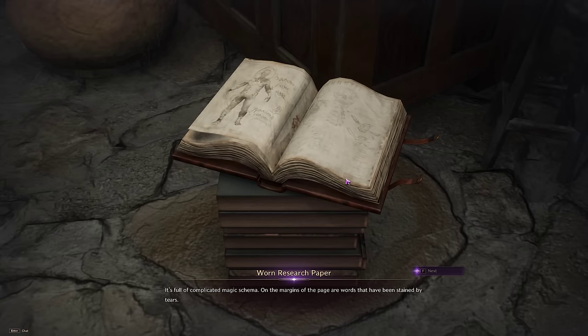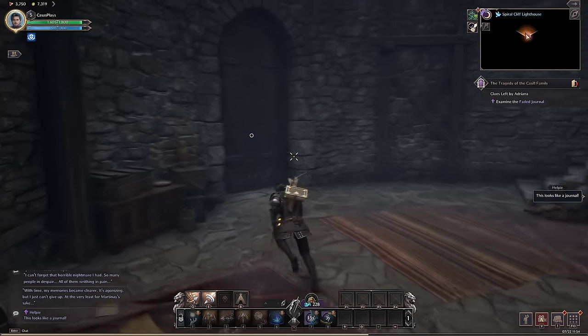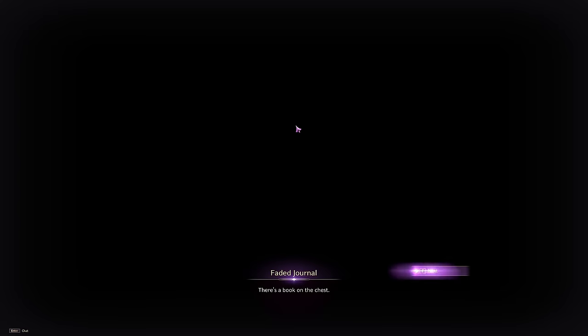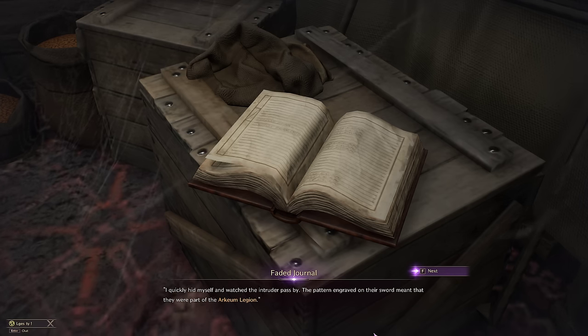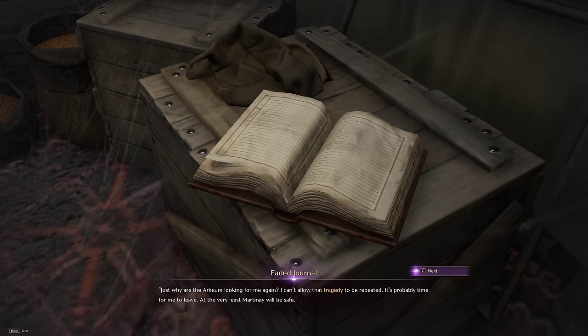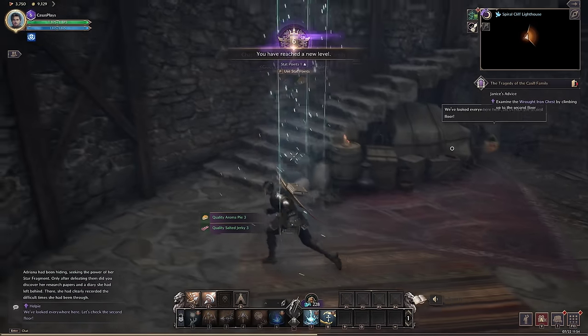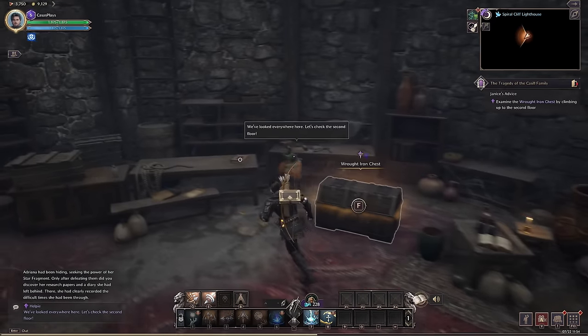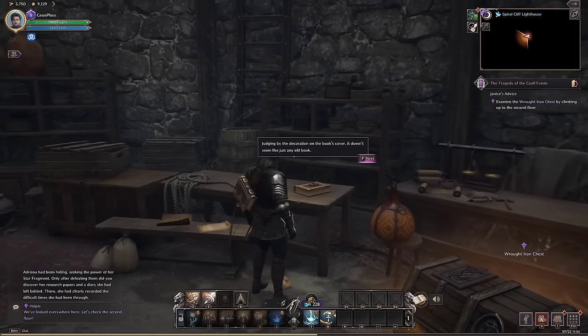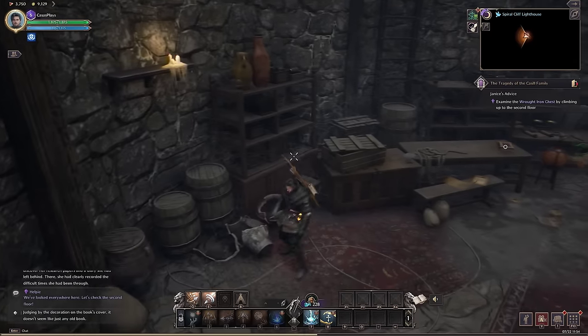The game explains it's a skill you use by directing it — which is pretty much what we just did. Inside the lighthouse there's a bunch of research papers and another journal book on a chest. The diary reads: I felt someone's presence in my sleep — I thought it was just Mina at first but then I could tell from heavy footsteps it was someone I didn't know. The pattern engraved on their sword meant they were part of the Archaeum Legion. Looking for me again — I can't allow that tragedy to be repeated. The Archaeum Legion attacked the lighthouse where Adriana had been hiding, seeking the power of a star fragment.